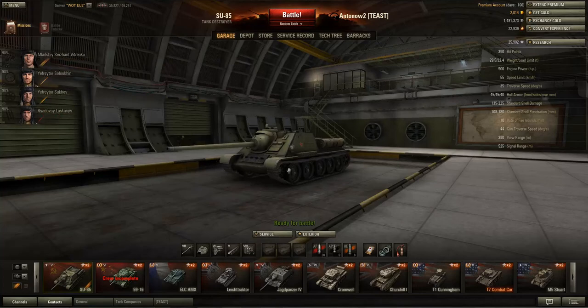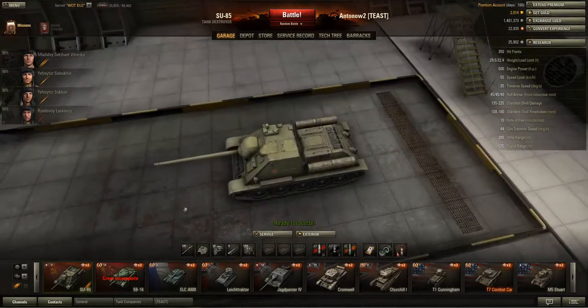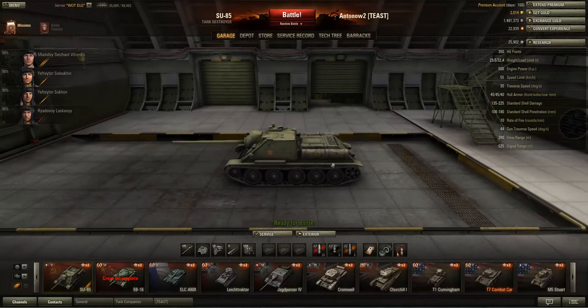I'd choose between binocular telescope and enhanced gun laying drive — I'd go for the binocular telescope. For crew skills, get camouflage on your entire crew because it's a tank destroyer that's supposed to stay stealthy. As soon as possible you want to unlock Sixth Sense on your commander, and then for your loader get Safe Stowage. Having talked about all that, let's quickly talk about tactics. You want to play this as a sniper or second/third line support due to its great accuracy.